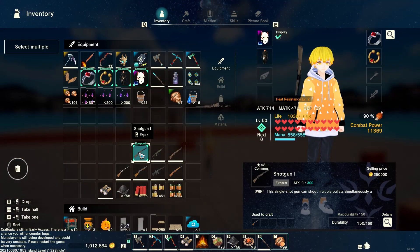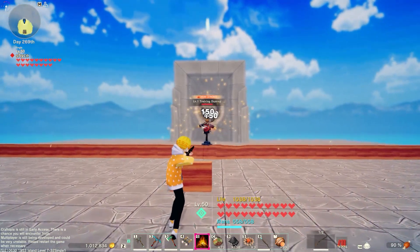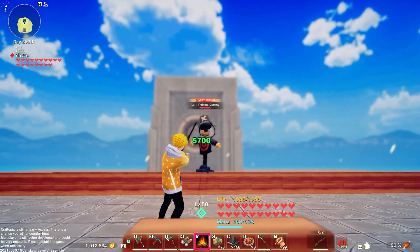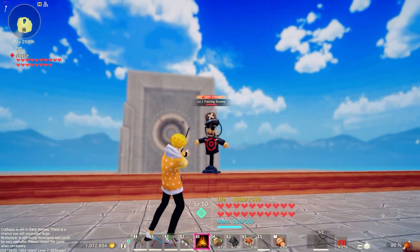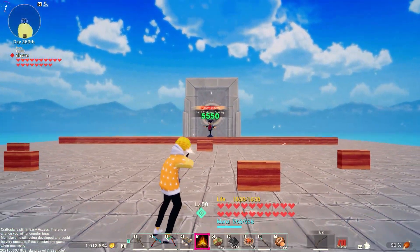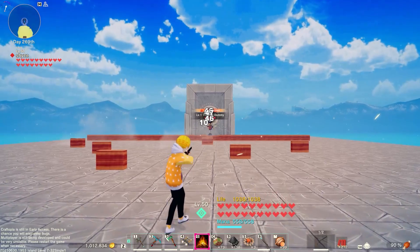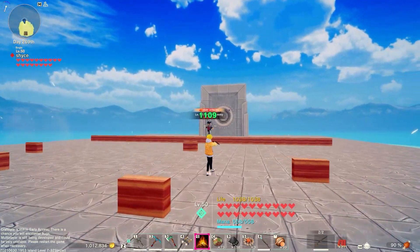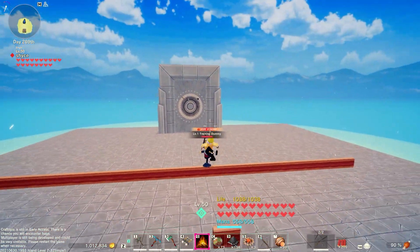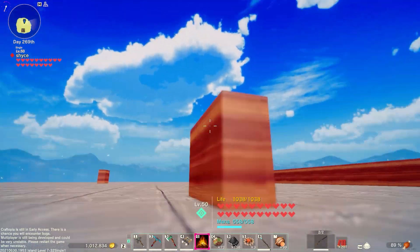Next is shotgun one — equip the shotgun shells. It's two shots, so I'm assuming it's a double barrel. Each pellet does around 150 damage with a spread. Not bad up close, but effective range is pretty short — it's already losing damage at distance. Definitely more of an up-in-your-face type weapon, as you'd expect from a shotgun. Also worth noting: you cannot use guns in midair.